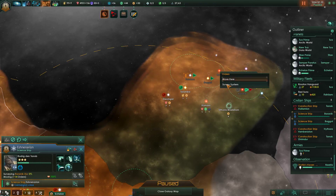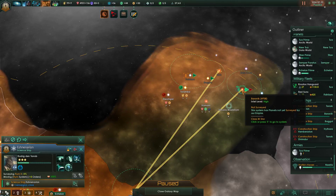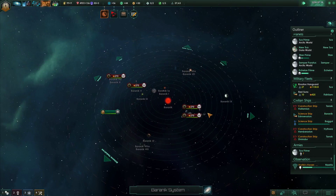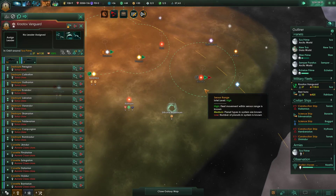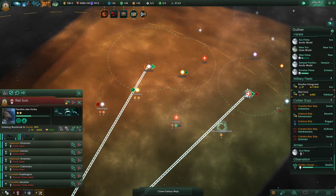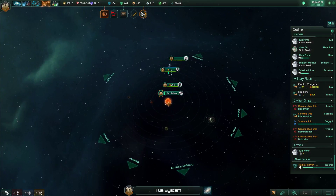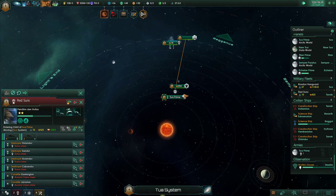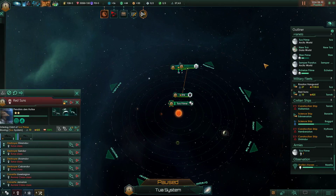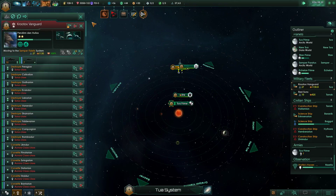Go back to evasive and survey the system - those crystalline entities may try to kill you. Evading hostile fleet - that's a bigger one, okay well. The Krutox Vanguard will head up here, Red Suns will go back to Tua. Let us also assign you the admiral - there we go.